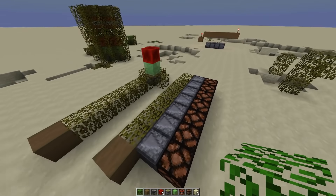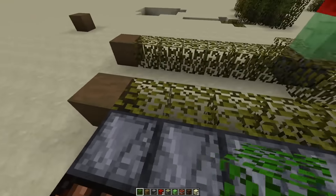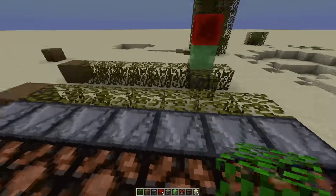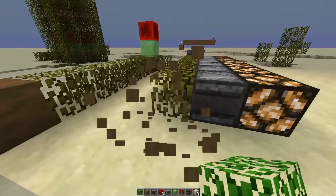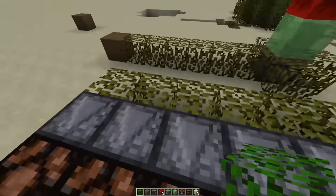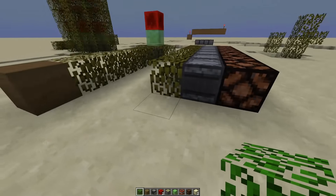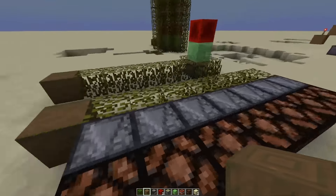You can see one version of it there. Here's the thing — used to, leaves didn't do this, but now leaves keep track of how far away they are from a log block, up to 7 blocks away. If I destroy this, boom, it sends a tick update. These leaves can now figure out and track where they are. They didn't used to do that, but they do now, and it's very helpful. It's very consistent, too.